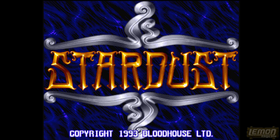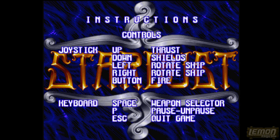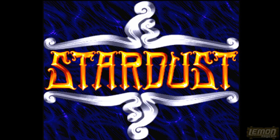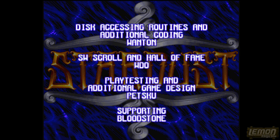Stardust is an overhead Asteroids clone which I have played quite a few times already in the Lemon Amiga Games competition. This was recorded some time after that competition, and as you can see from the controls it works perfectly well with one fire button, and space selects the weapon. You can also pause the game with the P key.